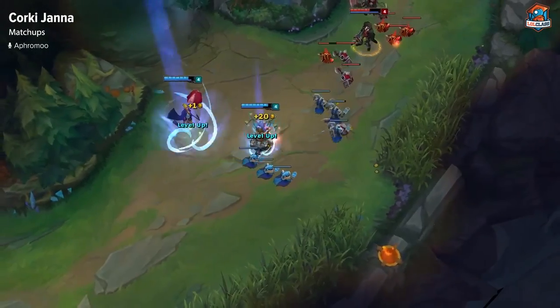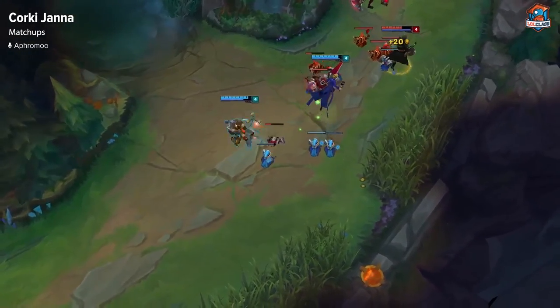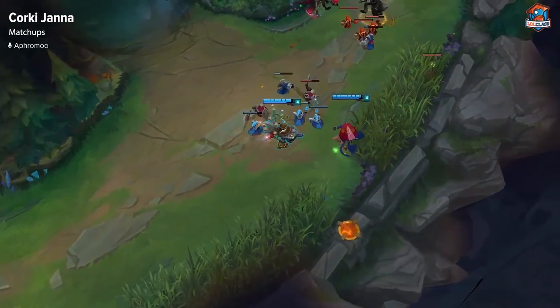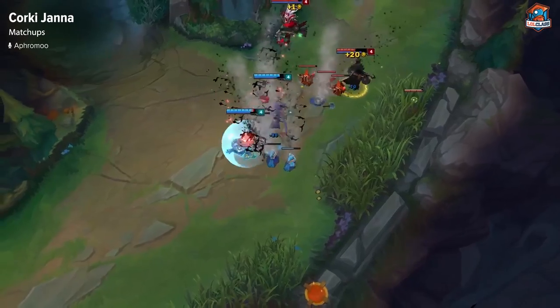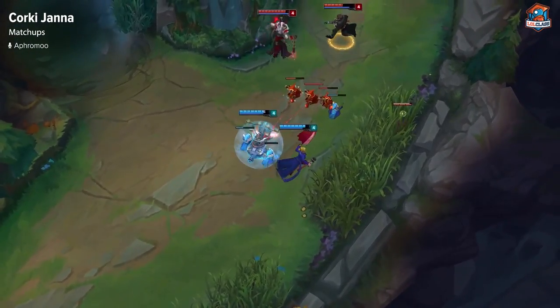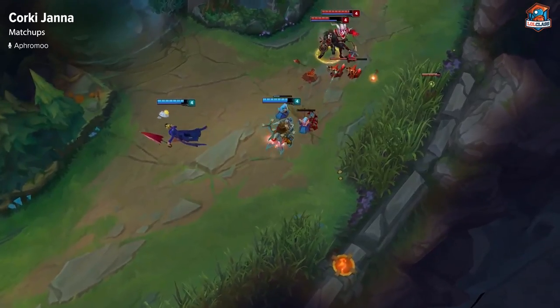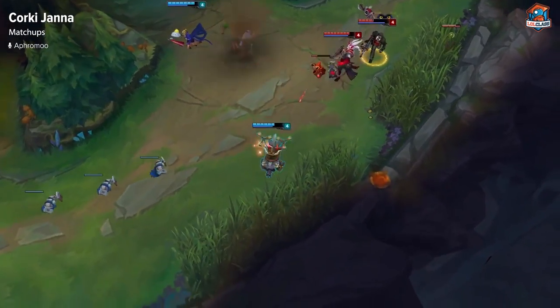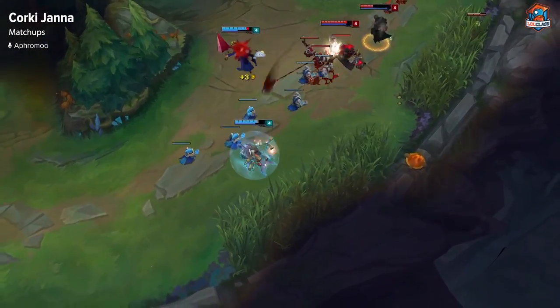A favorable matchup for Corki and Janna is versus Thresh. For me it depends on style — I really like playing it into Nami, but normally most people would say that's a skill matchup. Versus Nami, Thresh, and sometimes Morgana or Janna, which is also a skill matchup, you should be favorable if you play off your shield cooldown.